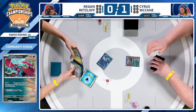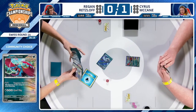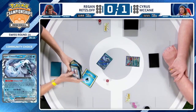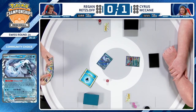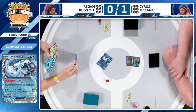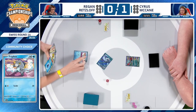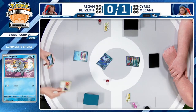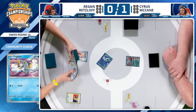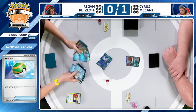Regan would love to get those extra cards but has the back of Bibarel. Whereas Cyrus — the best way he can get energies into the discard pile and extra resources is that Concealed Cards ability, so it being prized is going to be very problematic and could actually slow him down just enough for Regan to run away with this one. Pretty solid hand here — a pair of Frigibax, a Nest Ball that can find the Bidoof, and an Ultra Ball for next turn to get Bibarel in play.